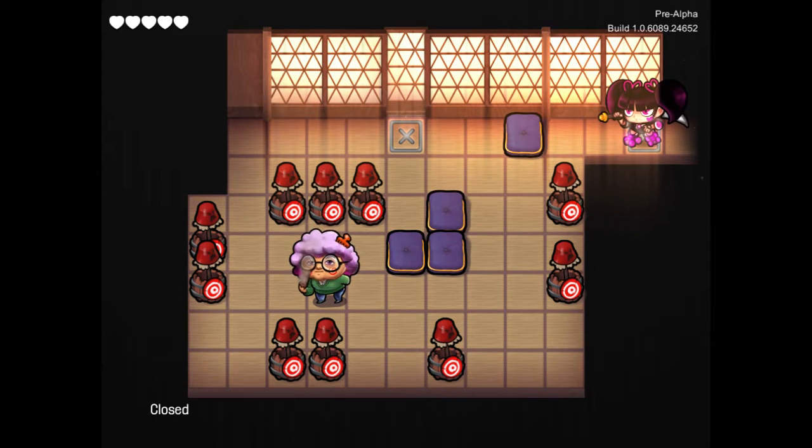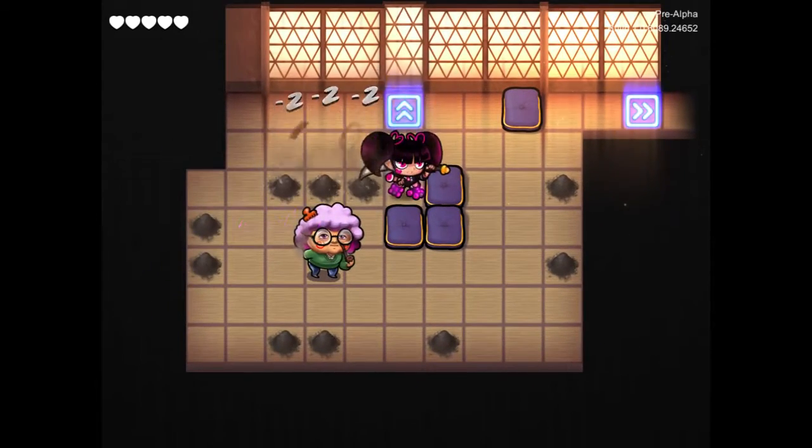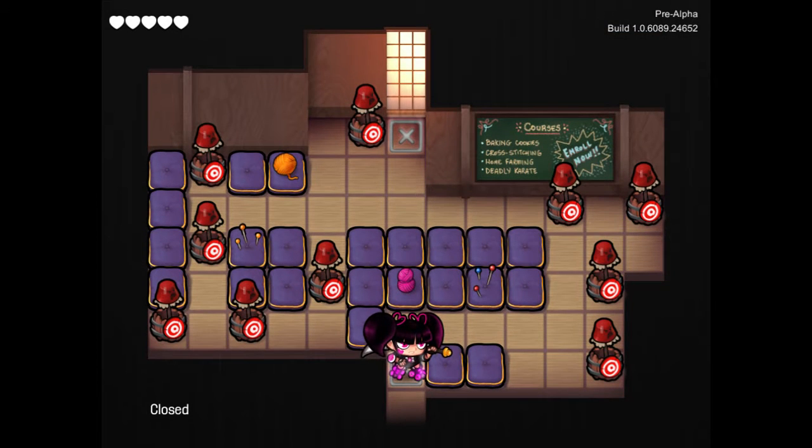Let me look at this. I guess I'm going to stop at that cushion. Bam, bam, bam, bam, bam, bam. Easy enough so far. Standard tutorial. Courses: baking cookies, cross-stitching, home-farming deadly karate, and roll now.